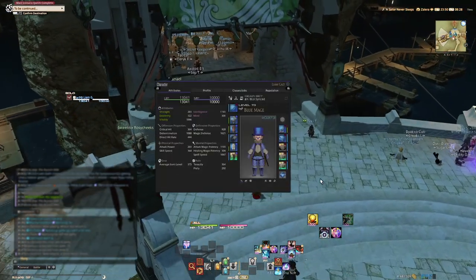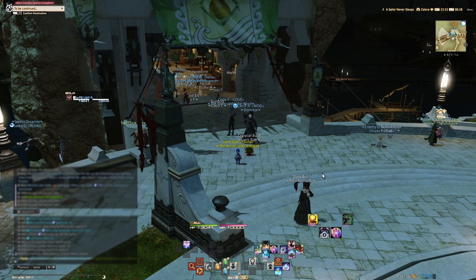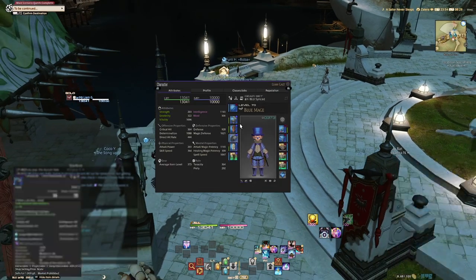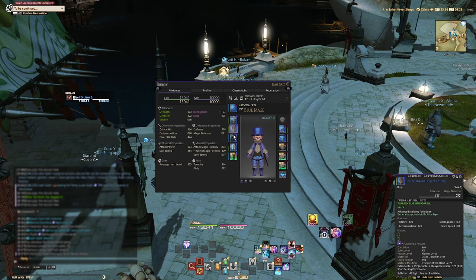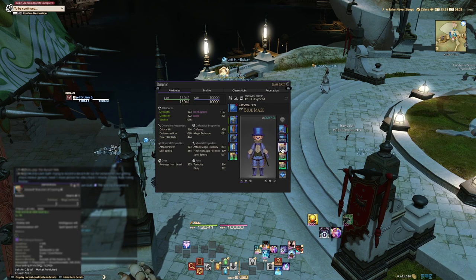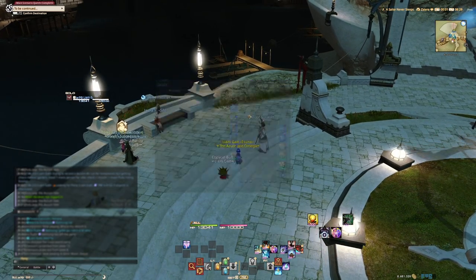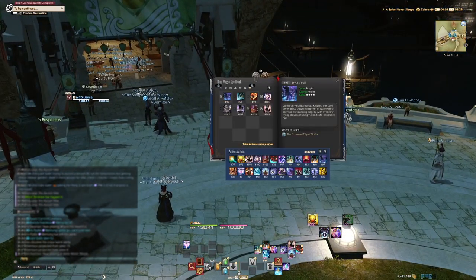As for gear — I know people are going to ask — gear ultimately doesn't matter as long as you're using something that gives you level 50-ish stats, or level 49 which is what Aurum Vale syncs you to. I have a set that syncs me down for maximum spell speed and determination. Some pieces have materia for use at level 70, but materia on sync pieces doesn't count. Any level-appropriate gear will work fine; the main restriction is your spells.